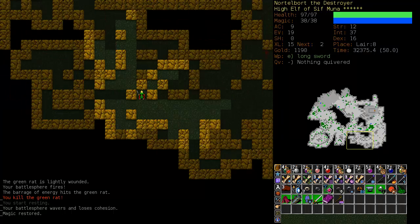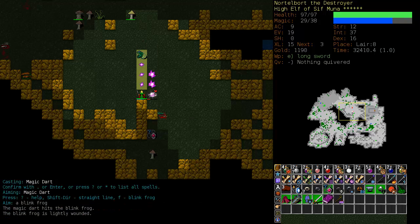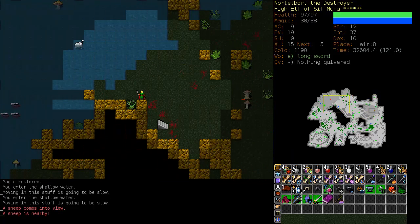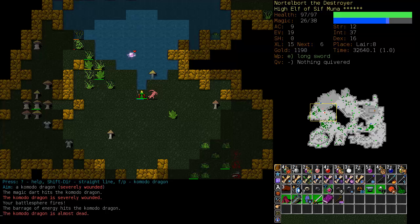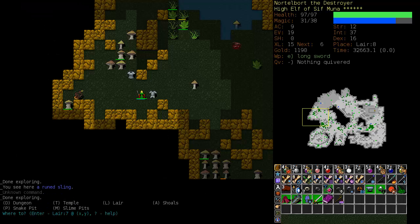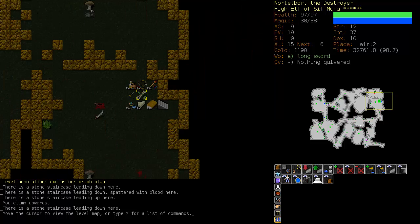A couple Green Rat Stragglers hanging around. A few frogs. Nothing much to worry about — an alligator, another Spiny Frog. They just keep coming — some sheep. Unfortunately, not much in the way of good treasure here. What's our Sling skill? I don't think it's very good — it's two. It will be bows if we pick up anything, but we are not an Arcane Marksman. Let's go back to the Stash.